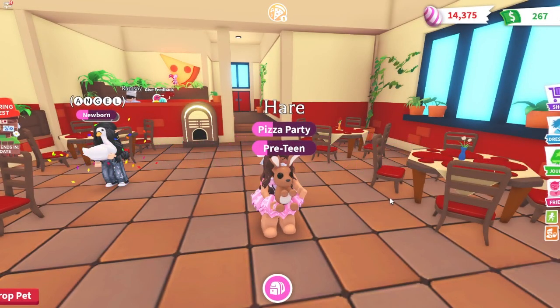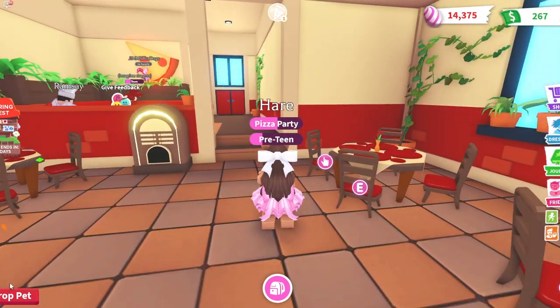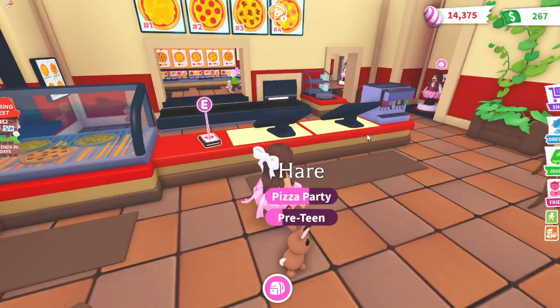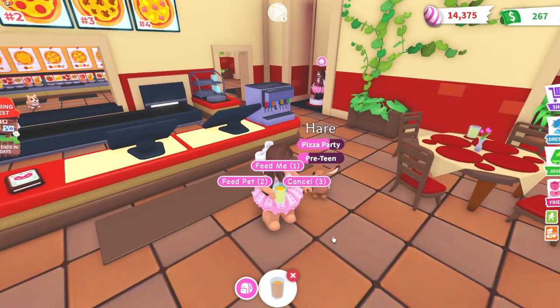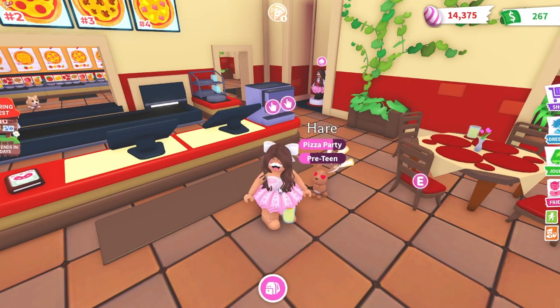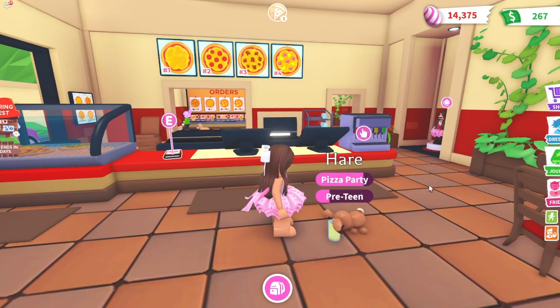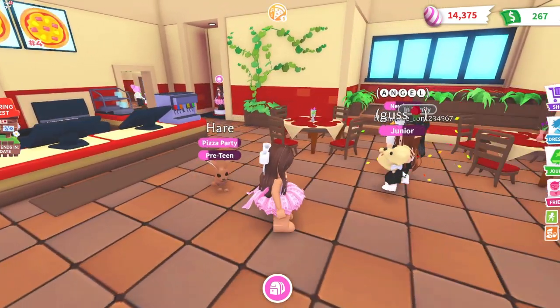My third and final tip is to play with friends on an alt account. So when you're playing with friends, your friends can vote for you, and therefore you would have a higher chance of winning. And don't play in private servers because I have noticed that even if you have alt accounts on a private server, you get way less of the egg currency. So just play in public servers and either have alt accounts join you or have your friends join you.